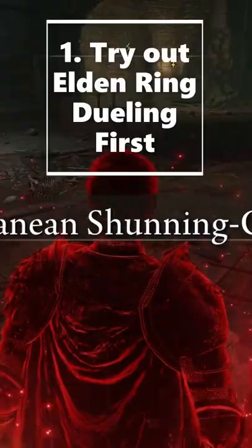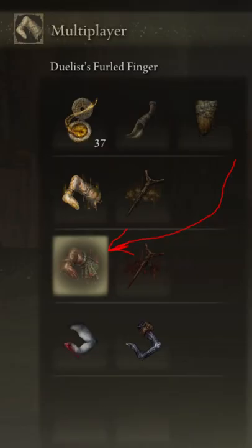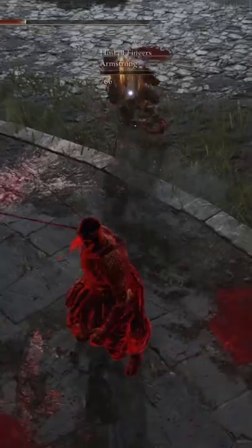So you want to try invading? Try out Elden Ring dueling first. At the main academy gate in Raya Lucaria, leave your duel sign using a Duelist's Furled Finger, or use a Furcalling Finger Remedy to summon a duelist to get a feel for the game's PvP.